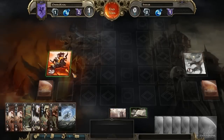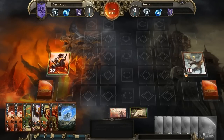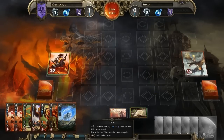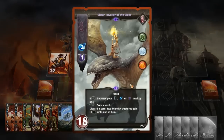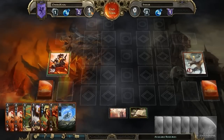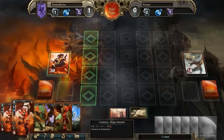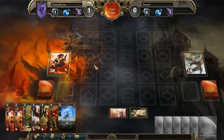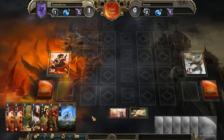One other thing worth noting is our health — I have 20 and she has 18. Those are pretty much the only health values I've seen; 20 and 18 seem to be the only two standards, just there for balancing purposes. Every turn we get one more resource, and whenever we spend that resource to play a card, it's gone until the next turn, at which point we gain an additional resource maximum as well as refill our resources. So just like Magic the Gathering and Hearthstone — very similar.